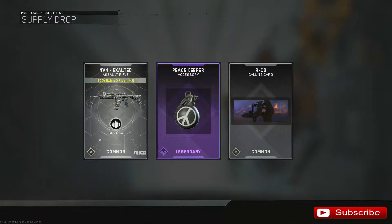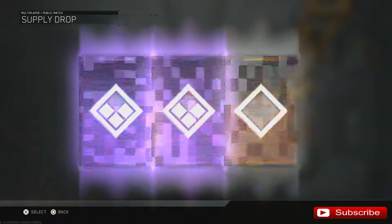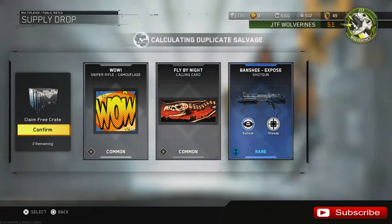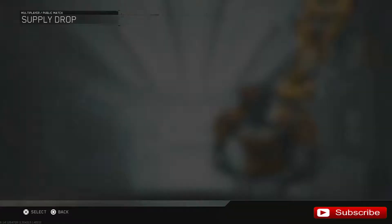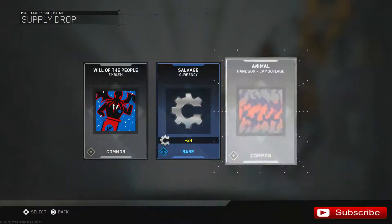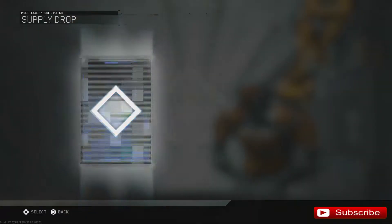Look at that — that's what you get for free, that's why it's always good to do these. The three ones are always best. Salvage is always nice, I got like 4030-something I think.